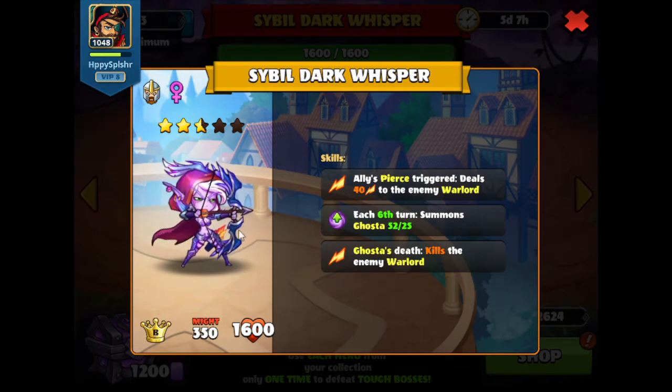So we'll need to find a way to heal or avoid that damage. On top of that, they're going to summon a ghosta. We don't know exactly what their skills are going to be, but if it's anything like the original ghosta unit, it will be a hero that deals extra damage to our warlord when we're attacked, will take damage to our heroes when we attack their warlord, and there will also be a little bit of pierce on the ghosta. And on top of that, it says when the ghosta dies, it kills the enemy warlord. So if we end up killing the ghosta on the sixth turn, we might end up losing. We'll have to find a way to play around that — probably just by not destroying it, or setting up our heroes so we don't end up attacking that ghosta.